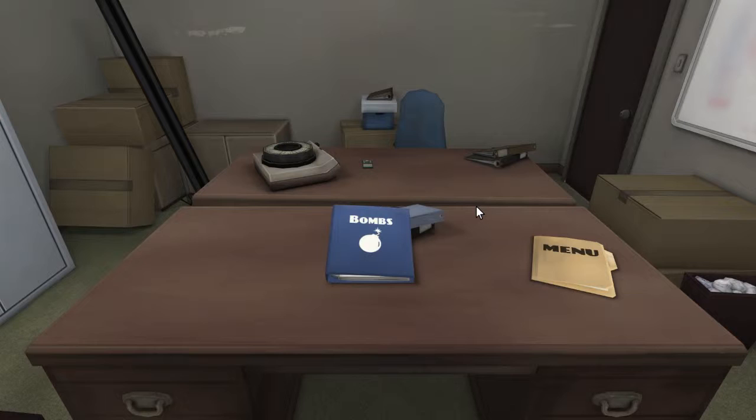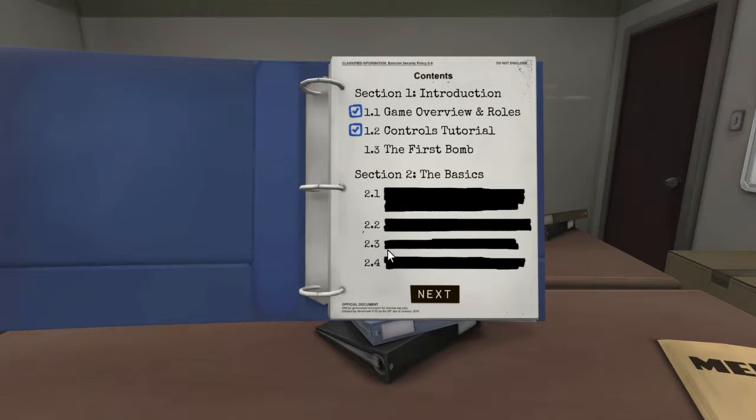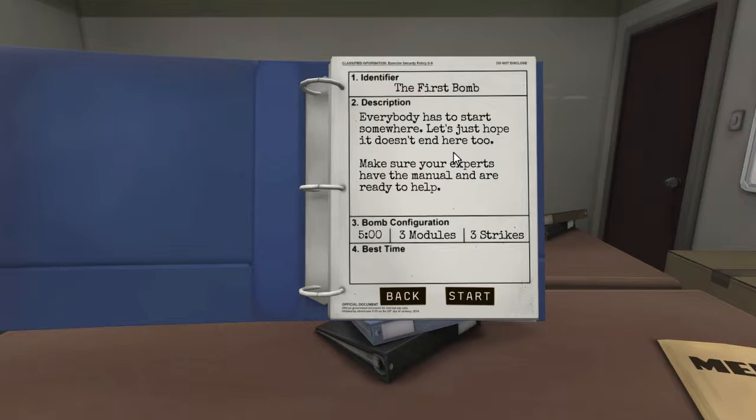All right Matt, I am here. I'm in a small office with a folder named 'Bombs,' so I'm going to open it. We have only one available option, which is section 1.3 — the first bomb.